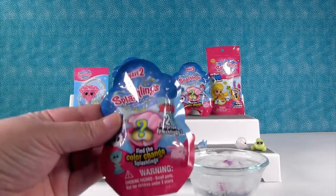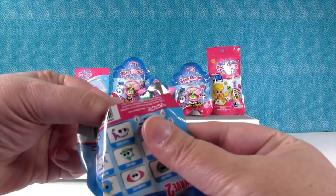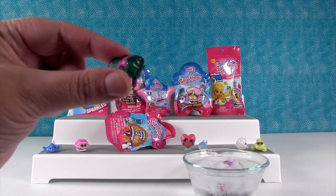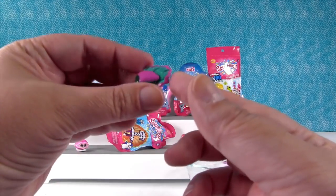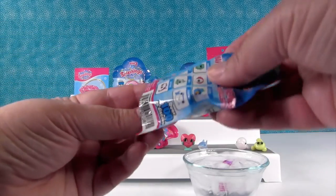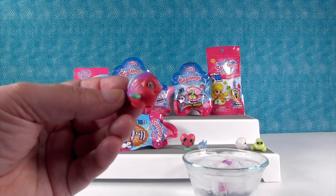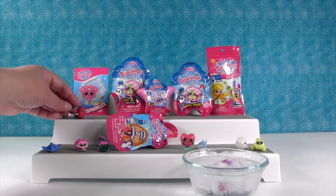I'm going for Wave 2 again — a pack like this. Do you see that sticking out right there? Look at this one — it's a beta fish, a bowl bud. She's a fish that hangs out in a fish bowl. She's so pretty with the glitter fin — that's the first time we've ever gotten that one. And this one's really cute too — that is Tammy Tang.